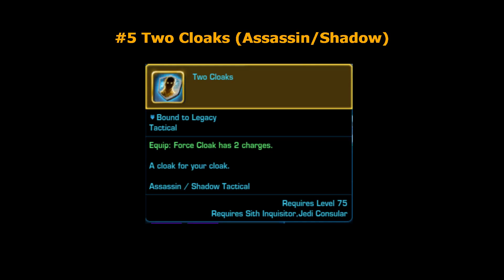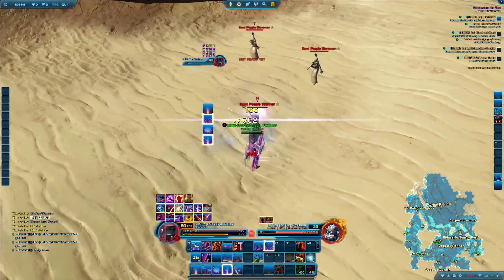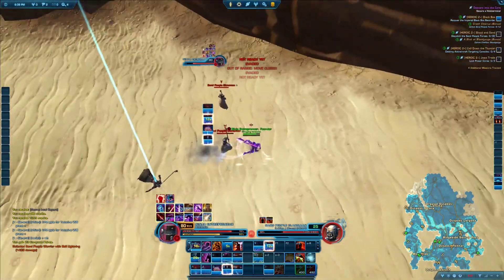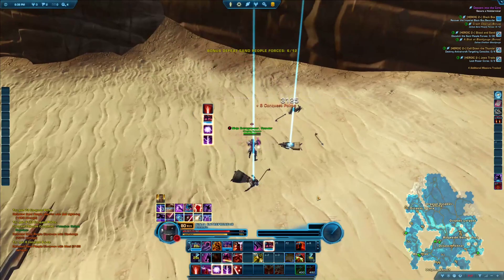At number five we have Two Cloaks. Two Cloaks gives you a second use of your Force Cloak ability, which is of course your Battle Vanish. So that means that Assassins and Shadows now don't have two lives like they used to, but now they have three. This tactical allows you to defend a node forever, and if you have another Shadow using this, you're pretty much never losing a pylon ever again. But you can also use it offensively to reset your Shadowcraft legendary for a crazy burst window. So it's really versatile, really good tactical, and that's why it's at number five.